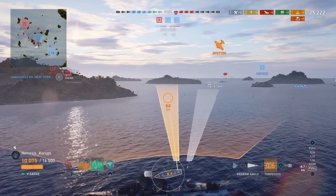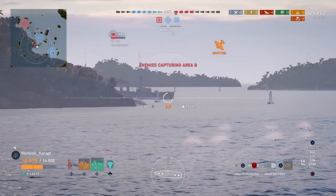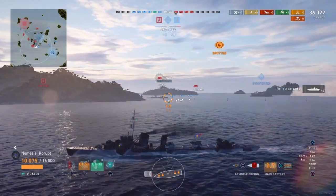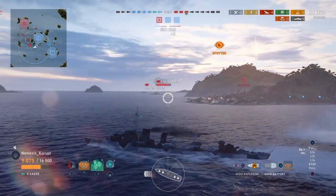The Omaha looks like he's poised to come around this island, giving broadside to Nemesis's Gaeta — which, again, has cruiser-caliber guns and therefore cruiser-caliber armor-piercing. So it can do things like that: 11,000 damage in a single salvo against a broadside Omaha, who promptly goes down to some fire from the other friendly ships out there.